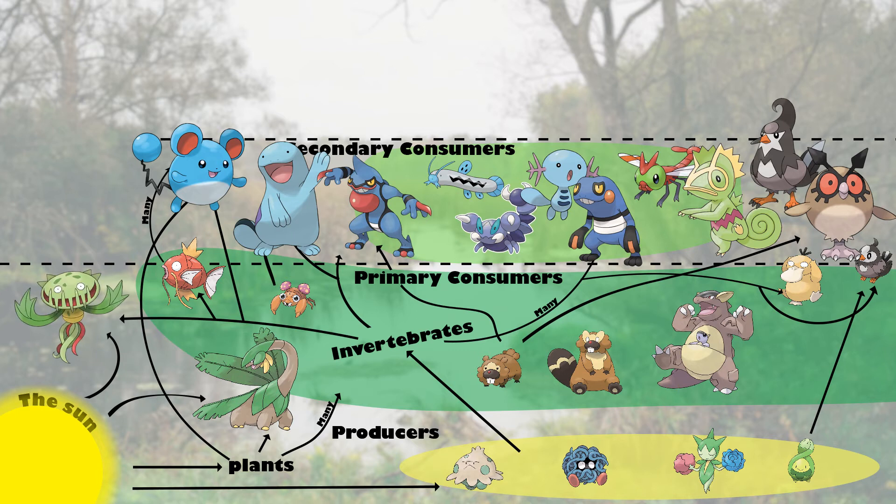Carnivine is another member belonging to multiple levels. It's a consumer, as it's based off of carnivorous plants and likely feeds on insects or bug types, but it can also photosynthesize just like Tropius, making it also a producer.